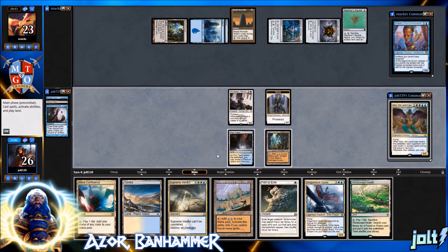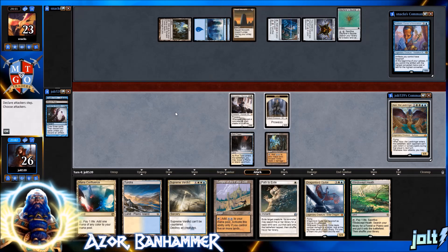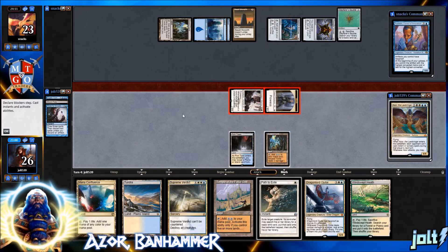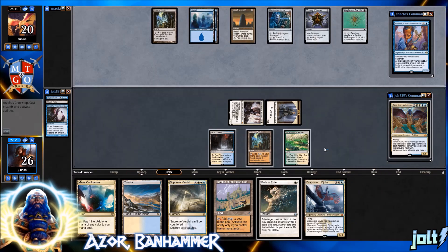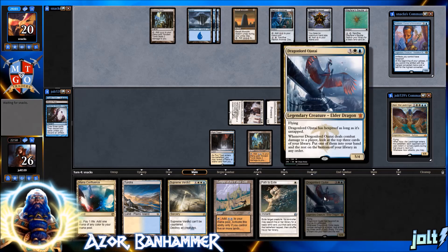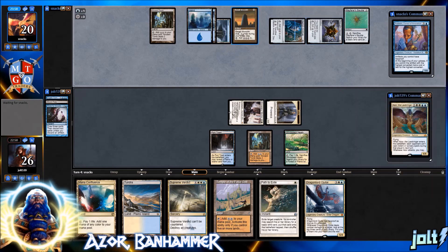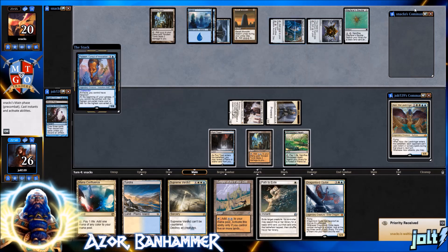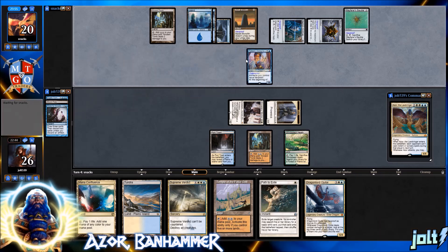Let's swing in for three again — unfortunately we don't have any way to trigger prowess, so we won't go for Path to Exile this turn. Put them down to 20, get down the Windswept Heath, then pass the turn so we can crack it and grab the dual land — Irrigated Farmland. That'll let us get down Dragon Lord Ojutai and follow up with Azor the Lawbringer. The opponent has a lot of artifacts and looks like they're going for Padeem.